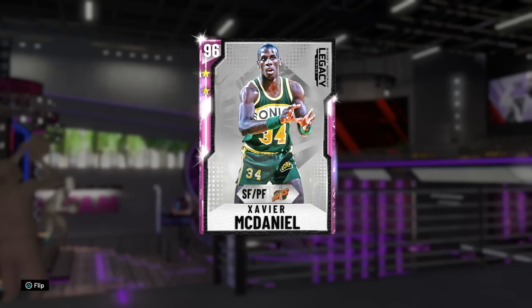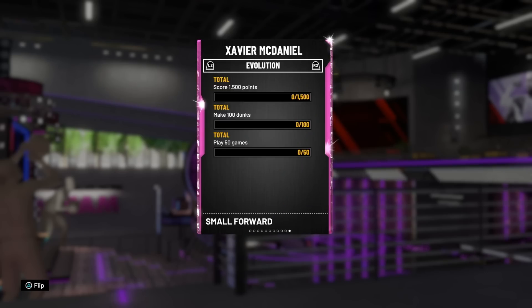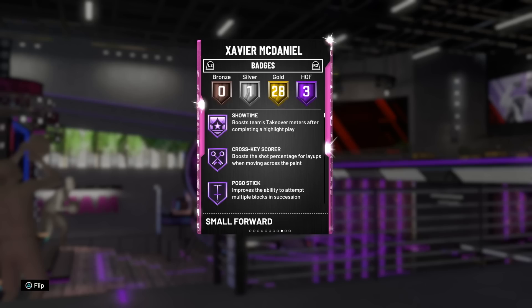This is probably the first Xavier McDaniel video because I found one of them on the auction house. I don't know how people have grinded him up in a day, but luckily enough I managed to pick one up. He needs to score 1,500 points, make 100 dunks, and play 50 games just to get him up to a Diamond. And then to get him up to a Pink Diamond, you have to play 100 games. So whoever Evo'd him up has played a lot of games.